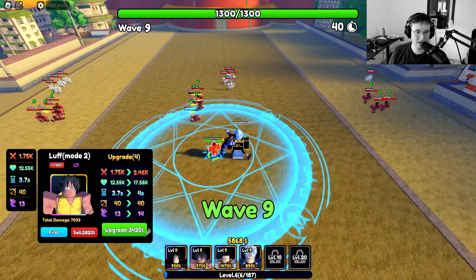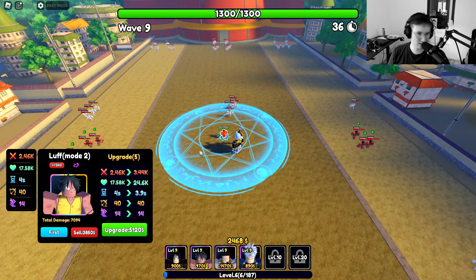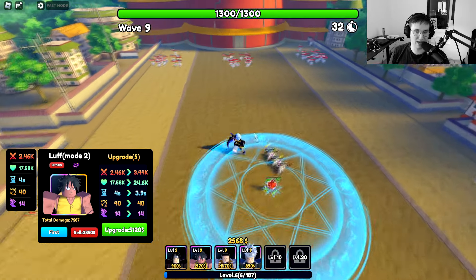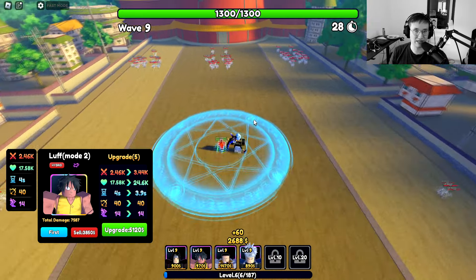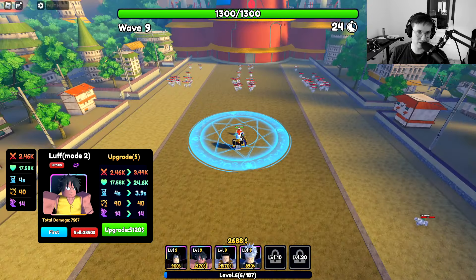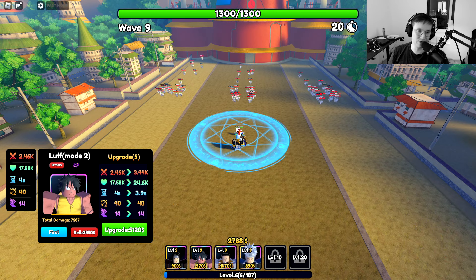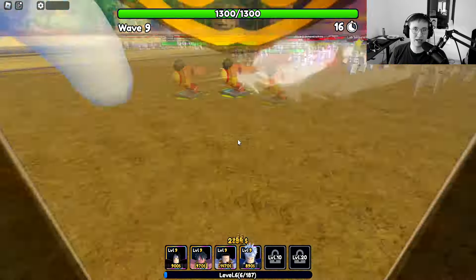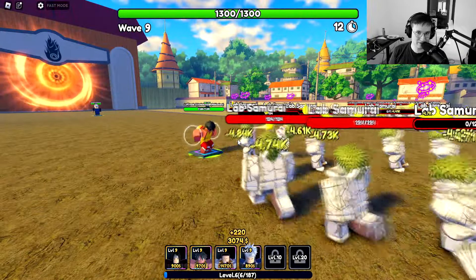Let's do another upgrade here, and this stuff is getting crazy. Now you can see that the area of effect has increased by at least like 20% or something — that is crazy. I haven't found a unit yet that's going to cover the whole thing; that would be absolutely overpowered. I don't even know if there is a unit that does that. But you can see — let's click it away and look at the moves that Luff does.